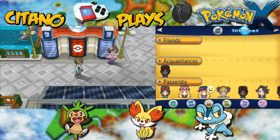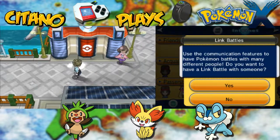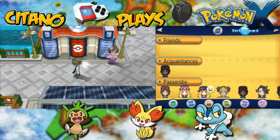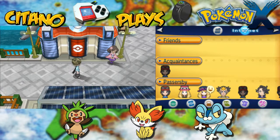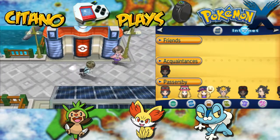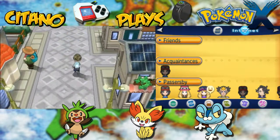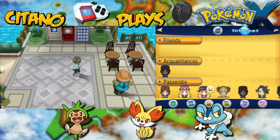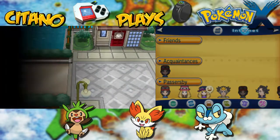Yo, this is ItanoPlays, Pokemon X. We are now in Anistar City again, because apparently Professor Sycamore has found out the mysteries of Mega Evolution, Mega Stones and so on. That means we're going to go find him. He'll be at the Sundial, which is right in the northern part of town. Let's go and meet him there right away.